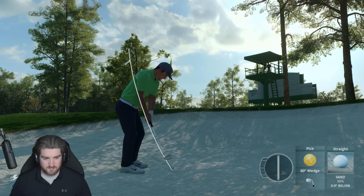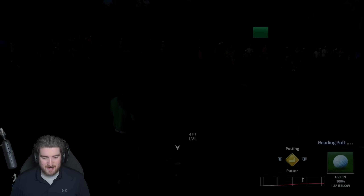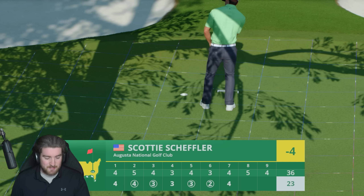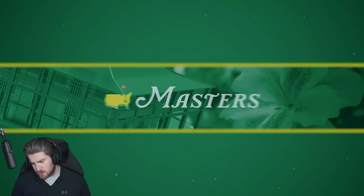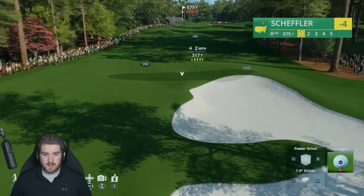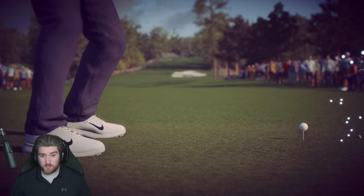Nearly holed it for the birdie and that's going to be a disappointing par. We just overspun it — and that's the Augusta greens on tournament conditions, you've got to be really careful. I'm mixing Rocket Pop with Rainbow Candy today, guys. Rogue is kind of sold out of a lot of stuff, but they're restocking soon. Use my code The Apex Hound when it's back in stock. We need to make a couple of eagles to make up for some of these pars — this is where we can really gain ground with the power drives.